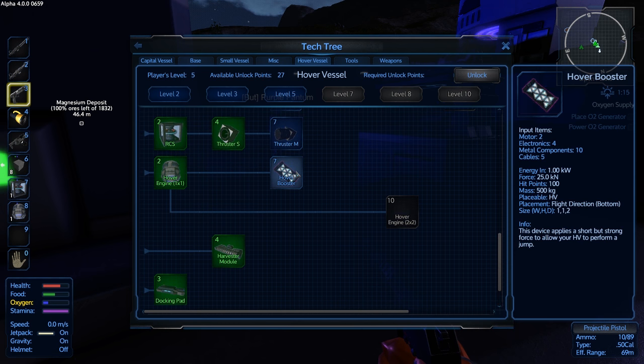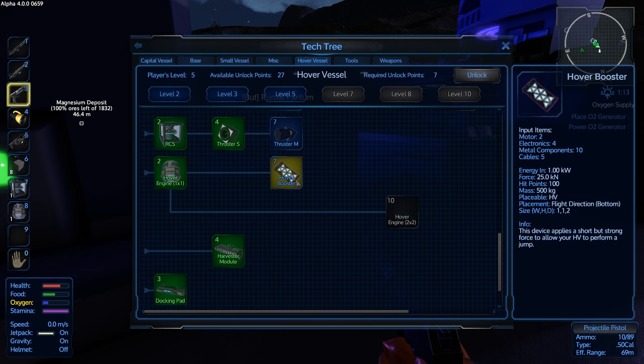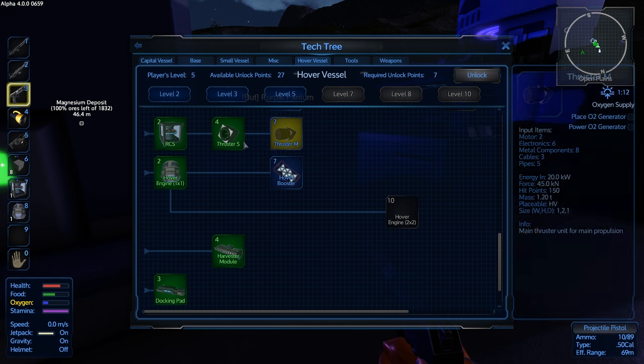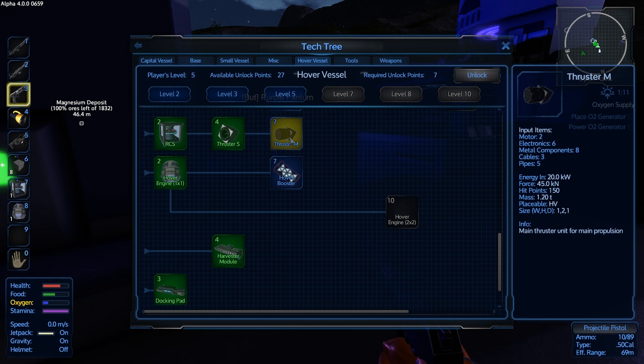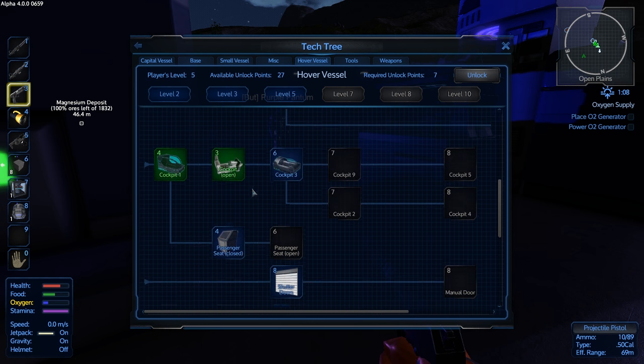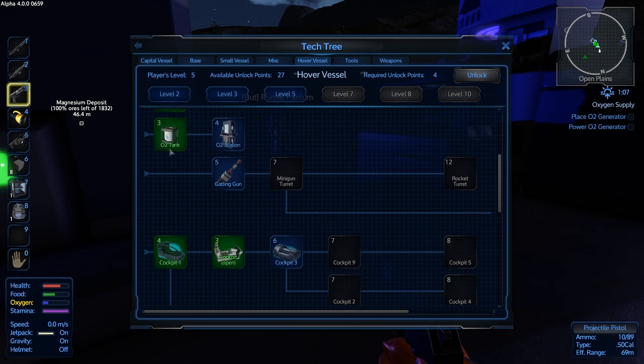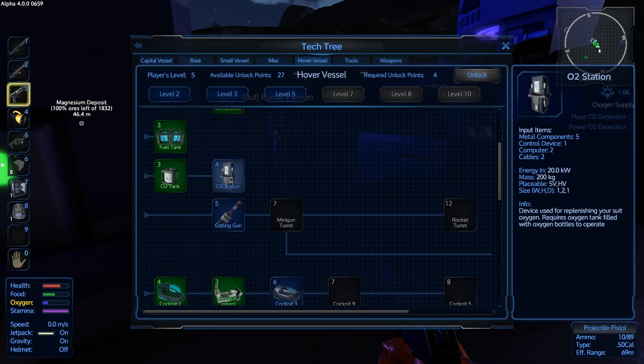Oh, it's airtight. That's dumb. Yeah. I can now learn to make sniper rifles and shotguns as well. O2 station — that's a station, though. Don't you want a small vessel O2 generator? Yeah, there's an O2 station for small ships and an O2 tank. Wouldn't learning those be better? Because you can put oxygen bottles in it then.